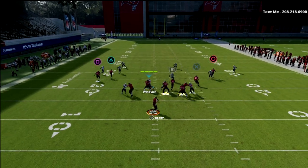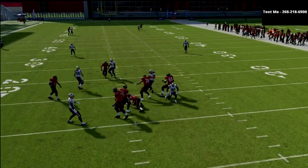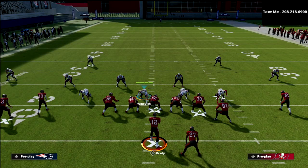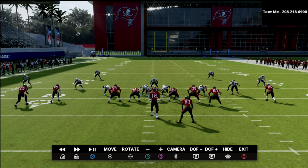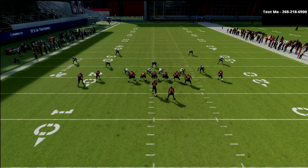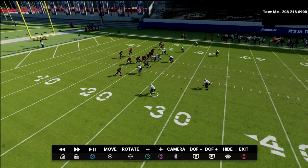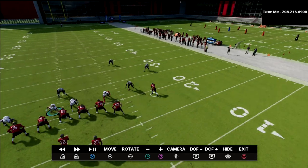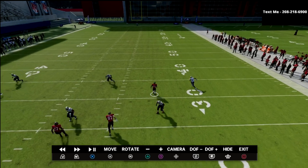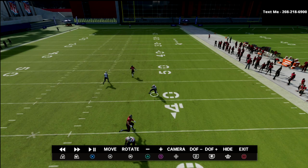We'll take the snap and just take a sack so you can look at this concept. What you're going to notice is basically what I said is pretty accurate. We're going to essentially get a box check to the running back side — whichever side the running back is on in compression, you're going to have a tendency to get a box check. What that means is the outside corner is not going to guard this guy man-to-man if he runs a corner. You see 81 goes vertical, then you see the corner route, and this guy is breaking on the corner while this guy takes the vertical.